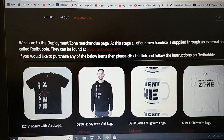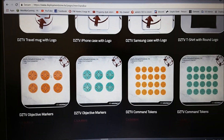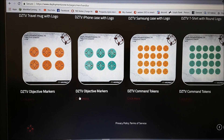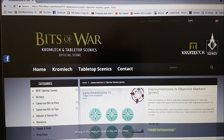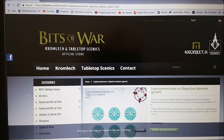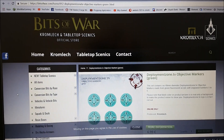Back at the top, go to the merchandise page. On here you'll see some stuff, and then you'll see the DZTV objective markers and command point tokens. There's a 'click here' button which you can barely see — click on that and it should take you straight to Cromlek, because Cromlek are doing this for us.